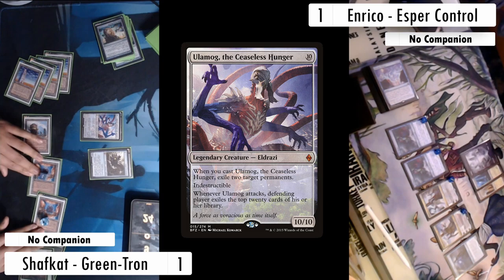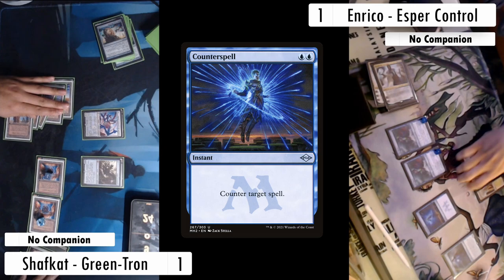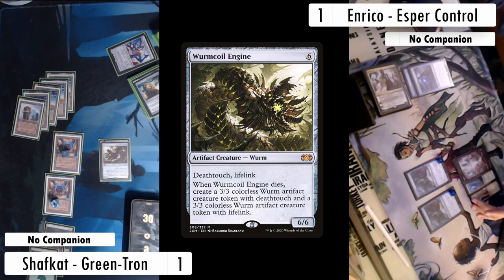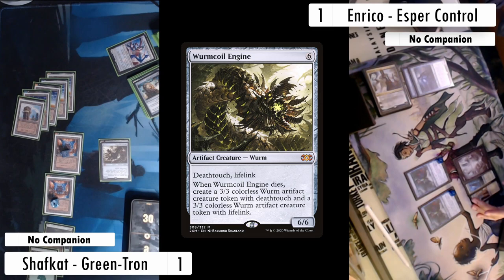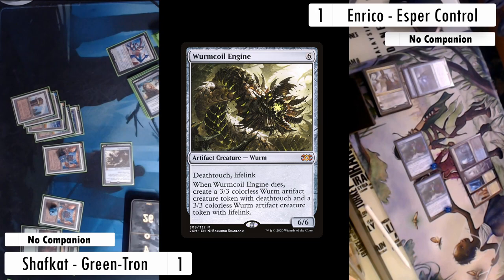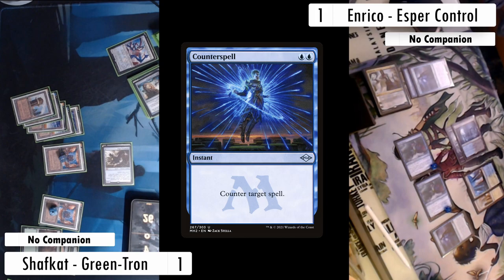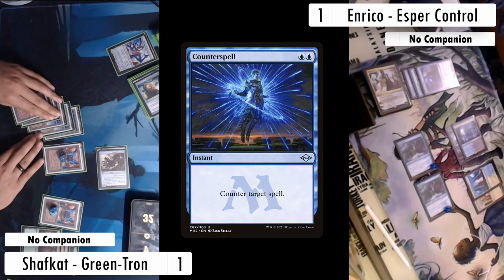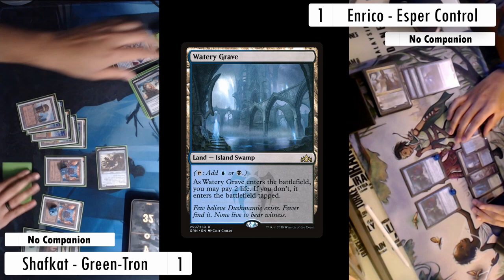Enrico shocks in a Watery Grave and swings for four. On my turn I see blood in the waters — Worm Coil swings in. Enrico casts Snapcaster Mage targeting the Counterspell in the graveyard and chump blocks the Worm Coil again. I gain six life, but I sequenced that wrong — now with the Counterspell up I can't cast the other card in my hand, so I pass, a bit upset. Enrico plays a Watery Grave tapped and passes. I swing in with Worm Coil again — Enrico casts Snapcaster Mage targeting the Counterspell and decides to triple block, killing the Worm Coil.